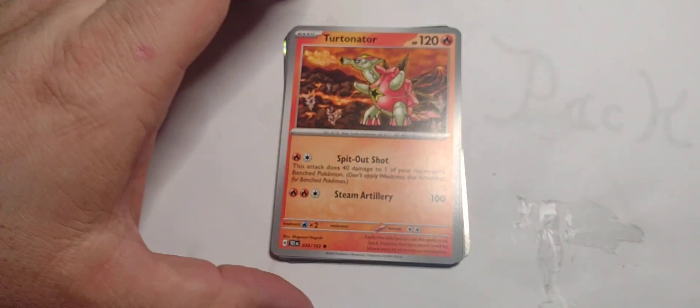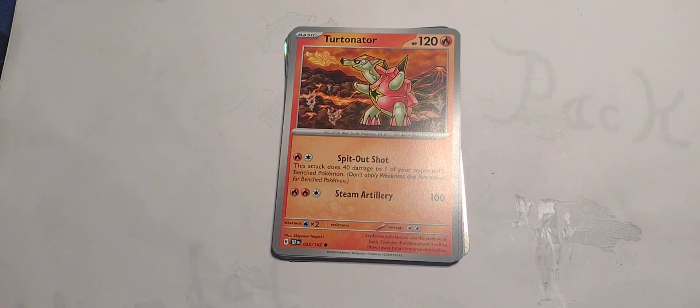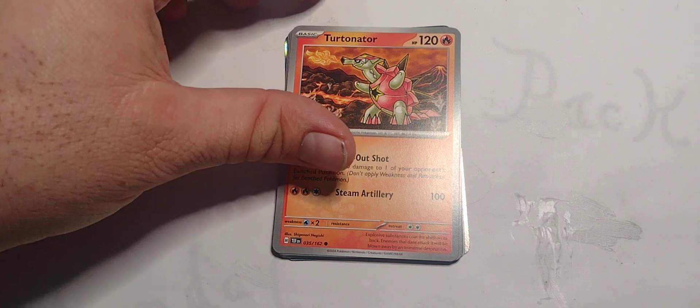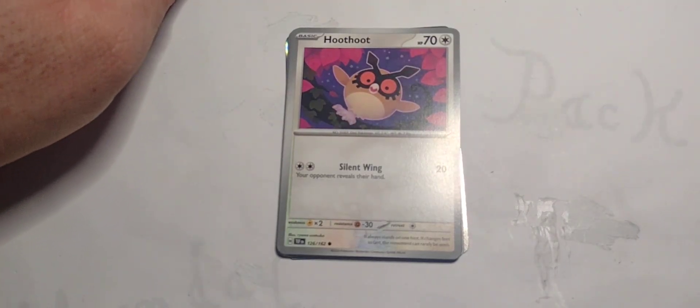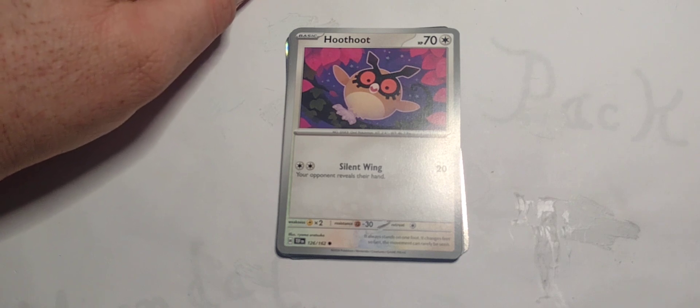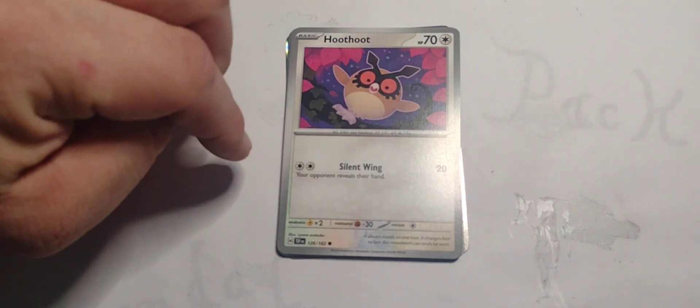Turtanator, the non-foil version. 120 hit points, Fire type. Single Fire and Colorless for Spit-Out Shot — this attack does 40 damage to one of your opponent's Benched Pokemon; don't apply Weakness or Resistance. One Colorless for Steam Artillery: 100 damage.